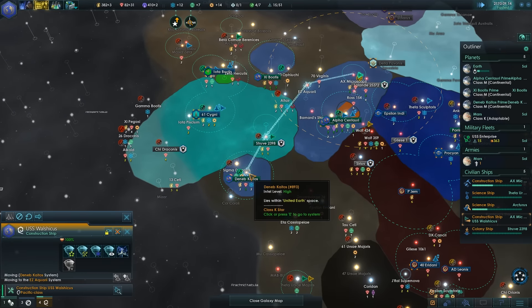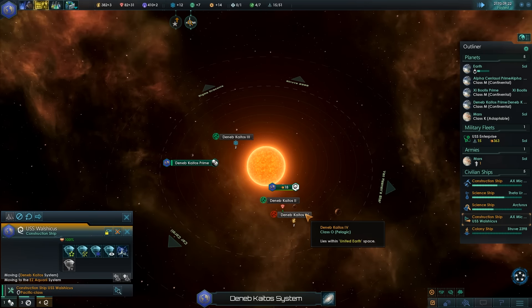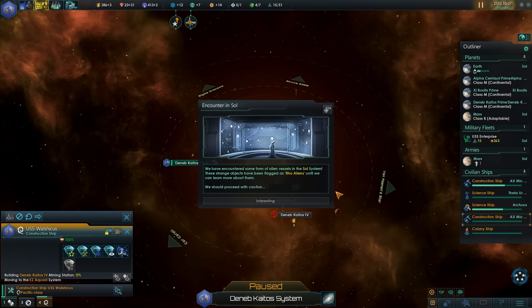Construction ship, get over here — there's energy to harvest. And I like harvesting energy because it's num-num-num tasty.